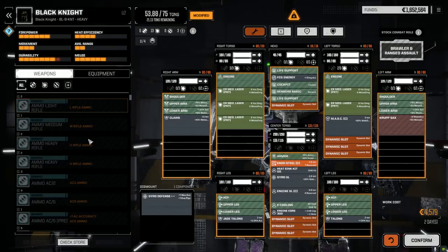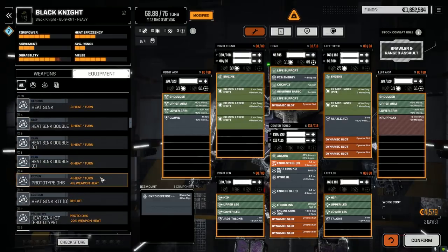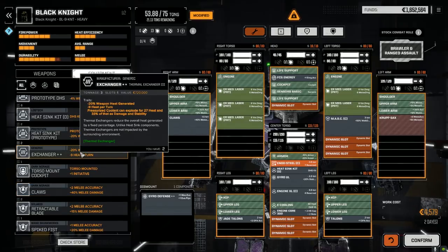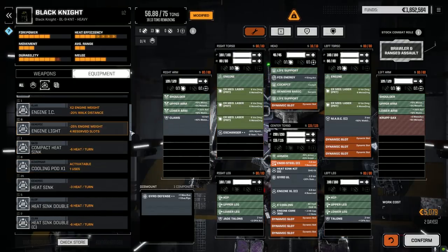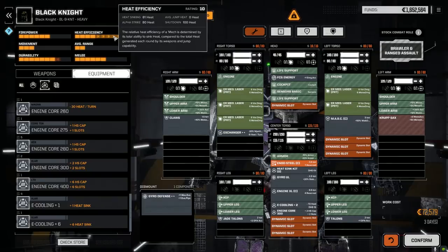Let's pull this off. Getting low on double heat sinks. We could put an exchanger in — we could build this so that we're almost capable of firing their weapons too. That gives us the ability to fire all the lasers, just with an exchanger and plus 2 E-cooling. Got the mask for speed.